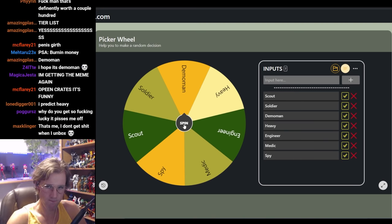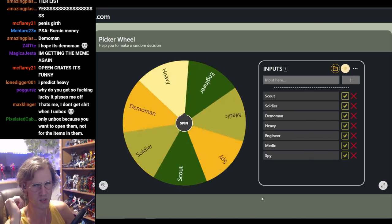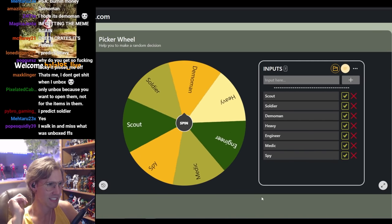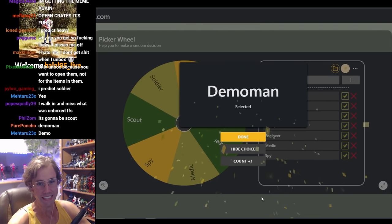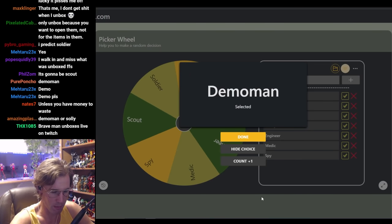We ready? Who's it gonna be? Who's on the chopping block next? Oh, it's the Demoman! This is gonna be a really long stream because the Demoman has a fuckload of items. We're gonna be here a while.